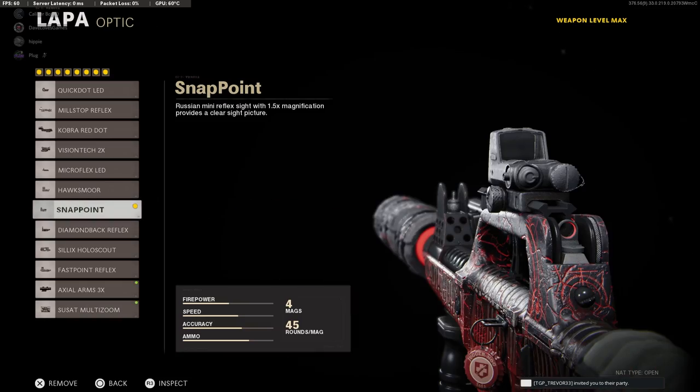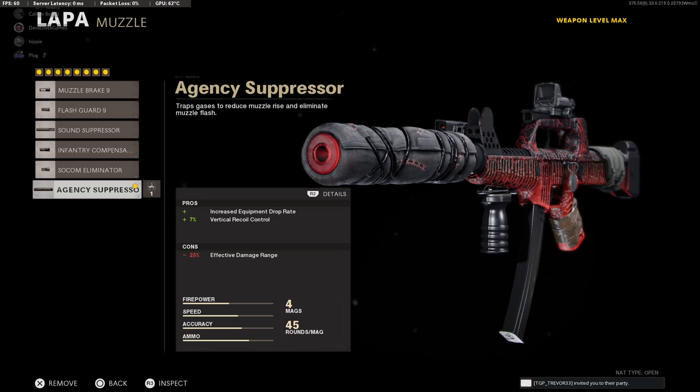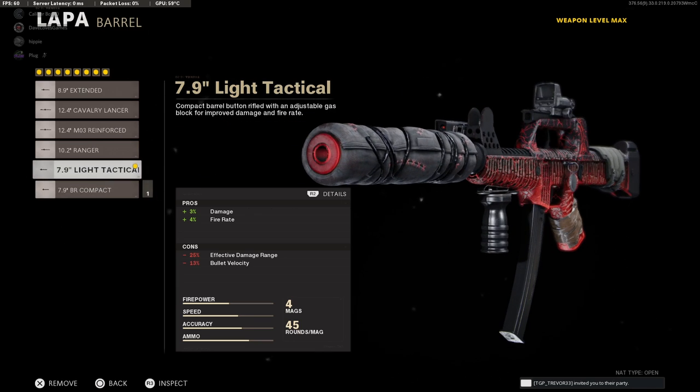Starting with our optic, I recommend the Snap Point for a low level of zoom. I'll be using this up close and at mid-range, but feel free to use any optic of your choice. Next for our muzzle, go with the Agency Suppressor to take off some of the vertical recoil and up your equipment drop rate. I'm not as concerned with losing some range here because we'll be using this up close the majority of the time.